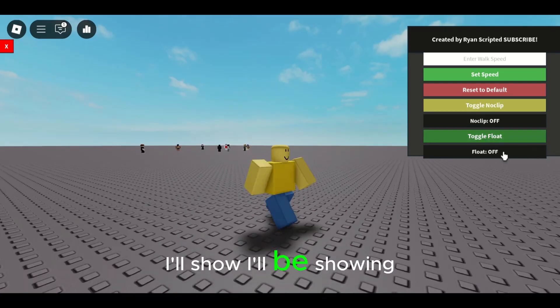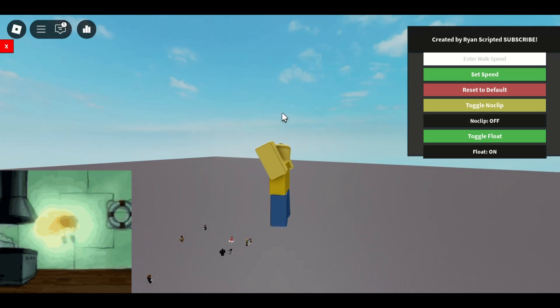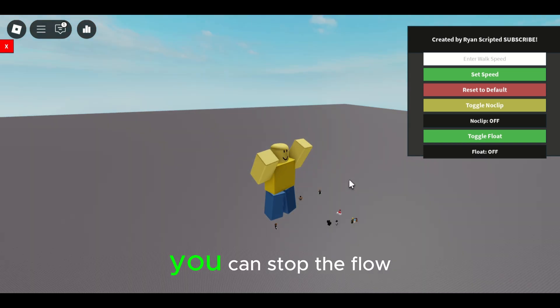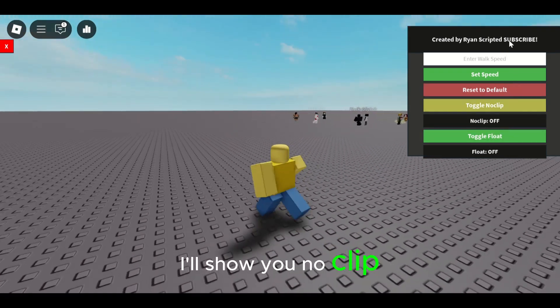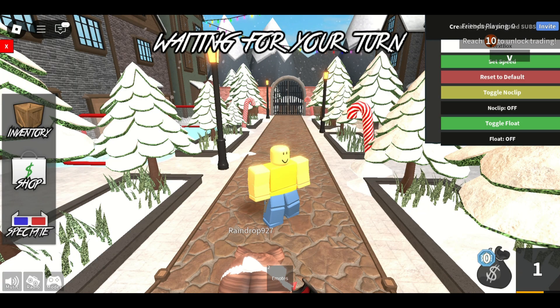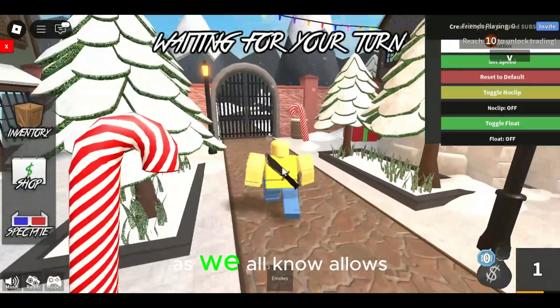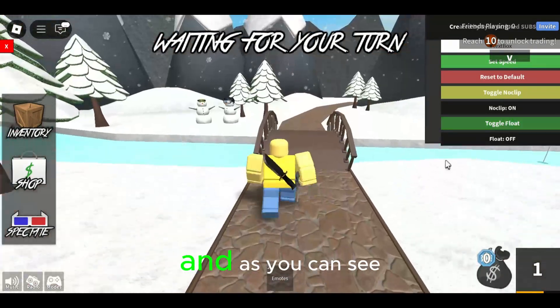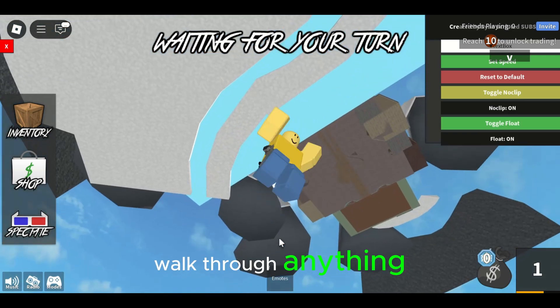You can toggle no clip, you can toggle it off. You can float — I'll be showing you float. Just keep floating. You can stop the float. Now I'll show you no clip. So here I am, we're going to be showcasing no clip — as we all know it allows you to walk through walls. Just click no clip in the UI and as you can see we can successfully walk through walls, walk through anything.